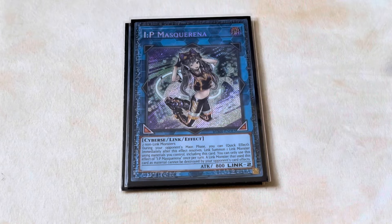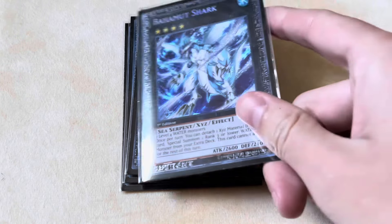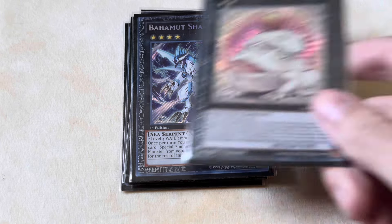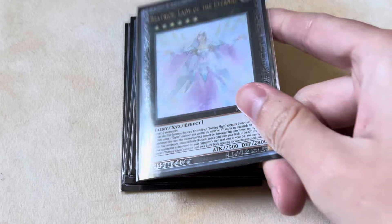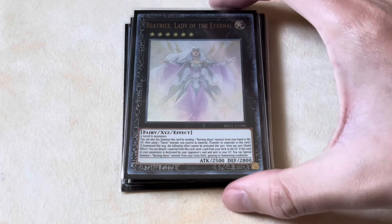Then you play the one IP Masquerena, whose only goal is to Special Summon SP Little Knight. Good cards are good. You play your Toad line, which has been mentioned throughout this entire video: the one Bahamut Shark with the one Toadally Awesome. And for the final XYZ Monster, you play the one Beatrice Lady of the Eternal. With three Malicious, this card is easier to make than ever. There are a lot of situations where I find myself tribute summoning Malicious the hard way just to have easy access into Beatrice. Three Malicious makes this card even better — it's literally the God card, because you just attach one and activate the effect to basically do anything you want. Beatrice is phenomenal.